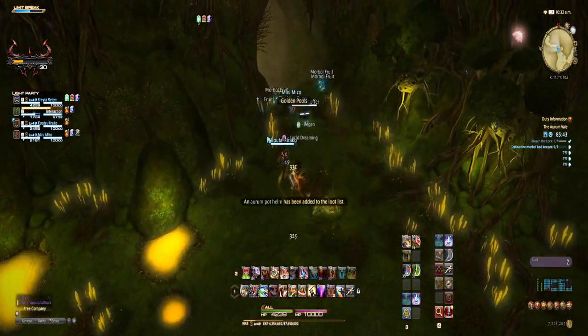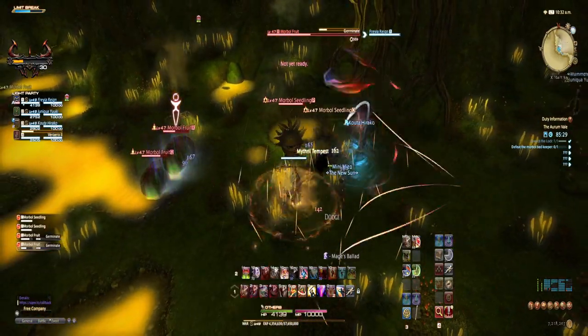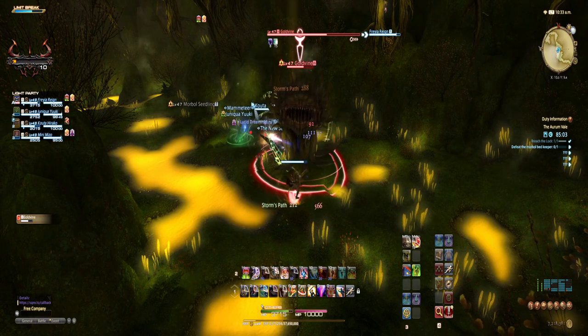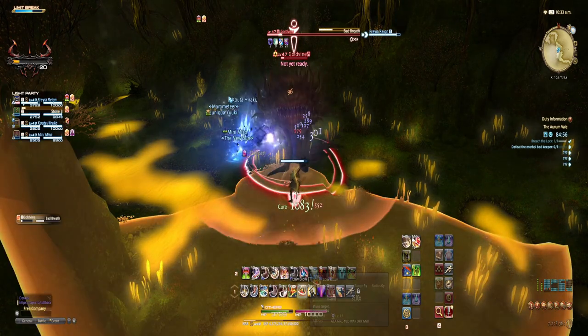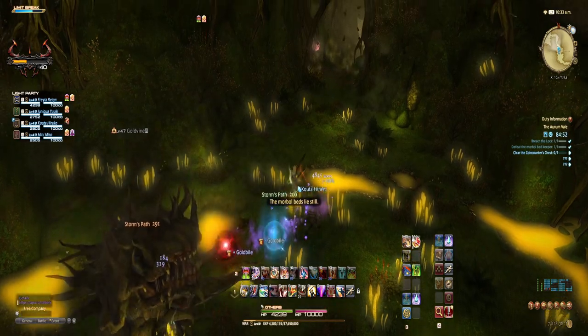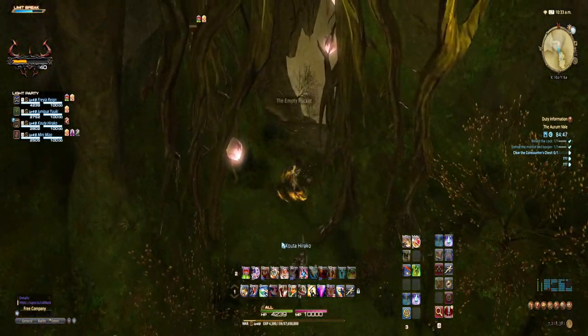Progress through killing all the adds in the way. Prioritise the Morbol fruit as after a time they will spawn into Morbol seedlings. The Gold Vine in this area is also worth a mention. As with all Morbols, if you are caught in its Bad Breath frontal cone AOE you will be debuffed — a lot, with at least 8 different debuffs. This can cause a huge problem for the party if the healer is affected, so be mindful of your positioning. You can interrupt Bad Breath, so that is always an option.